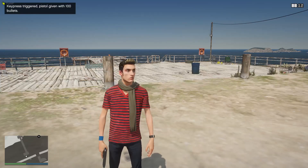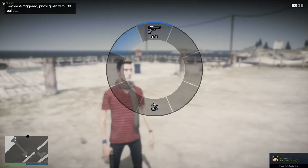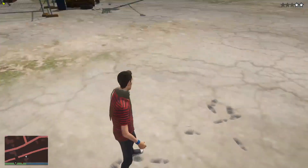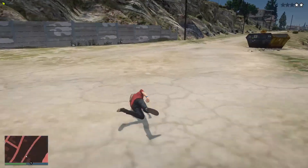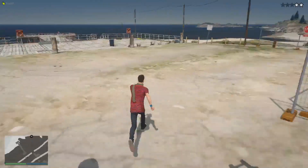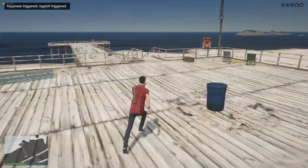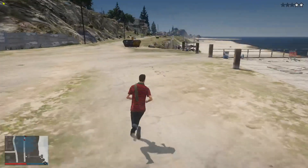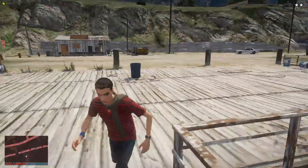Pressing K shows the notification in the top left: 'Key press triggered - pistol given with 100 bullets', and the pistol appears with 100 bullets — first key press works. Pressing H triggers the ragdoll with the notification 'Key press triggered - ragdoll'. You can use key presses for anything — giving weapons and ragdoll are just two examples.